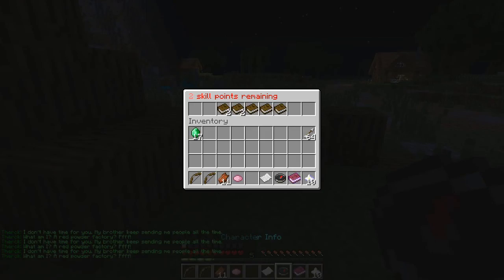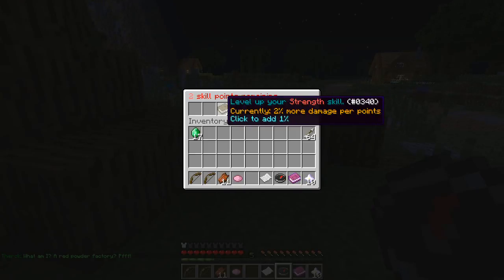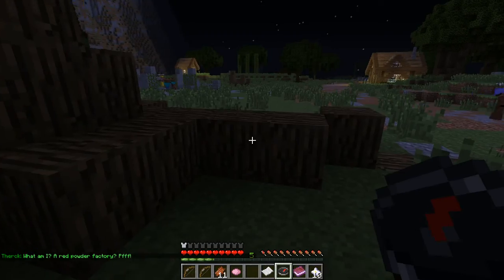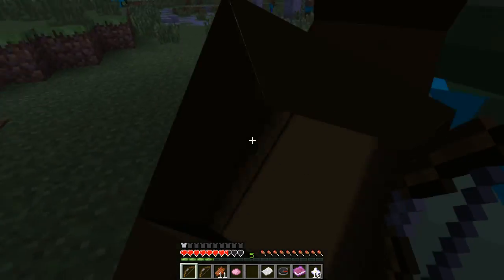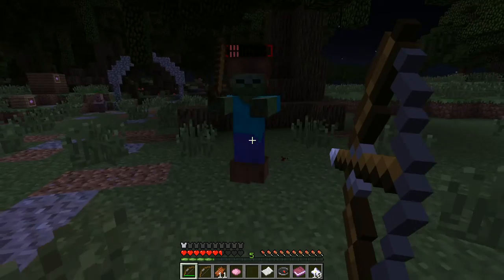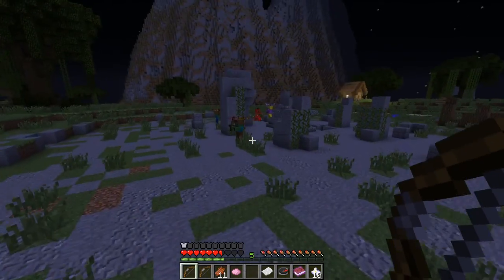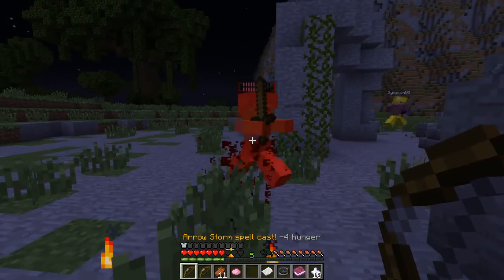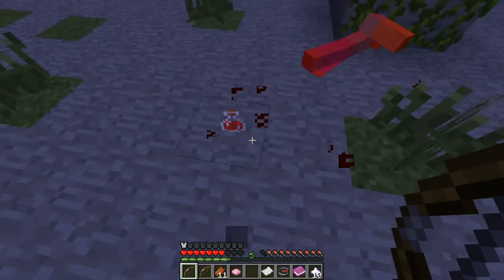Now we're level 5, so we have more skill points. I want to put these on Strength and Agility. Agility basically means you can dodge damage — if I'm standing next to a zombie and he's hitting me, with my agility up there's a chance that he just doesn't hurt me. I don't know exactly how it works, but I like that.